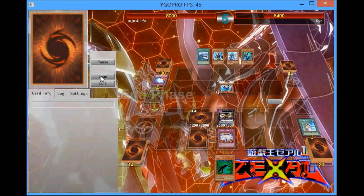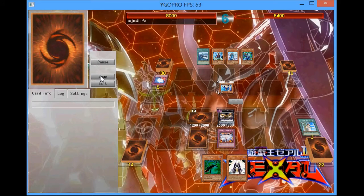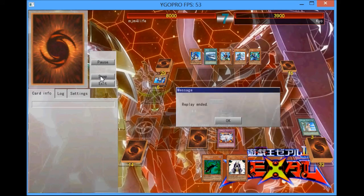Looking at his hand, he can't do anything. He's going to normal summon his prior monster. I don't know why he did that — he's going to scoop next turn as I attack off of his prior and end my turn. I mean, he can't do anything. I don't even think there was anything he could have possibly drawn into that would have helped him in this situation.